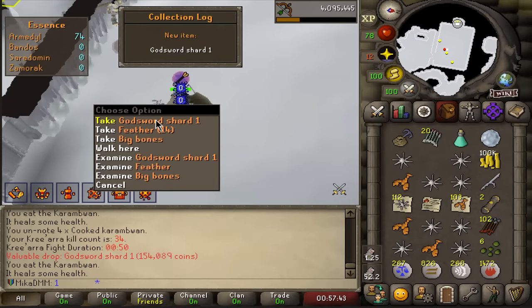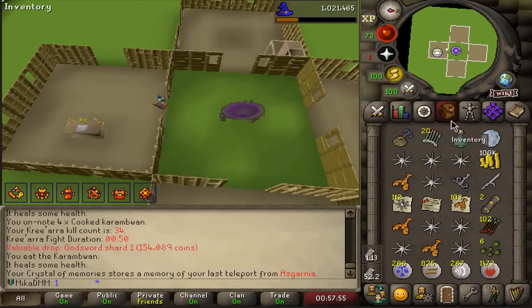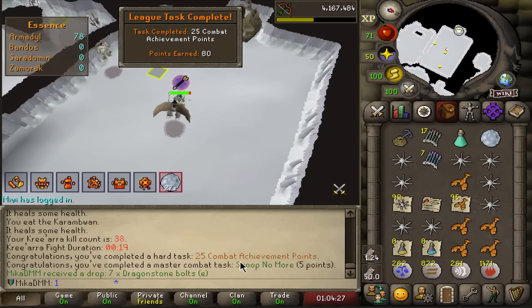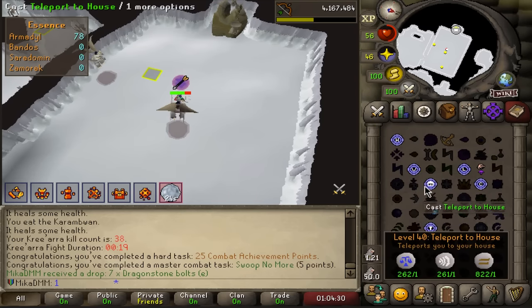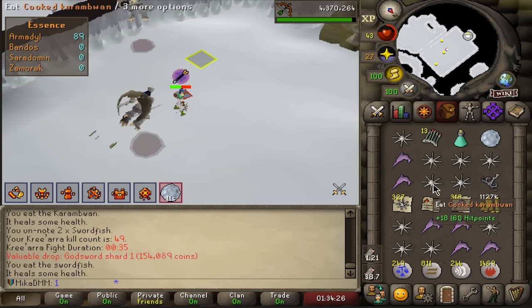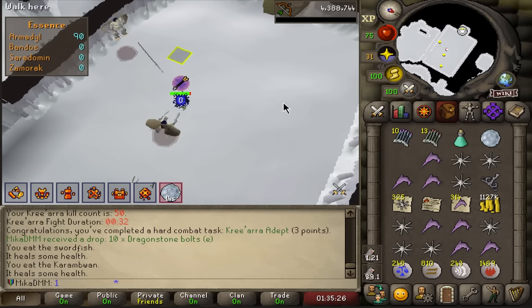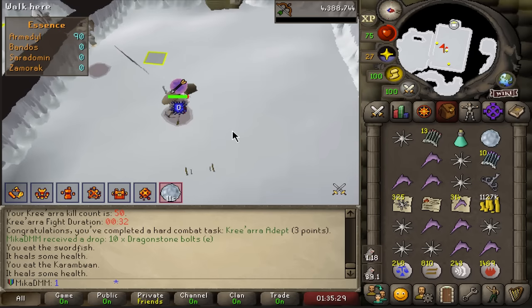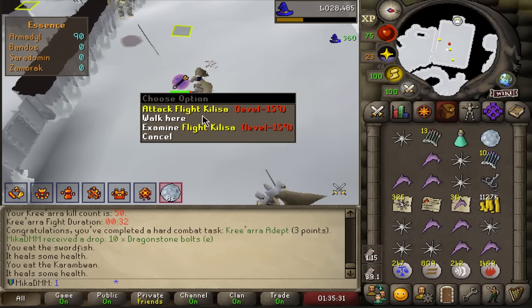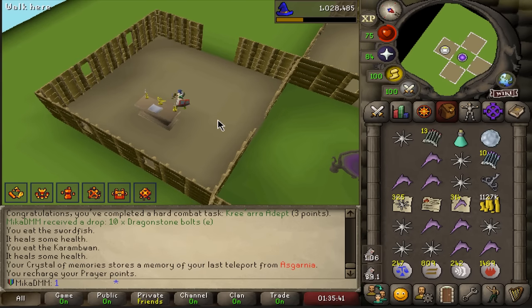This is really good — Godsword Shard 1 as well. We're on 34 KC and no armor pieces so let's keep going. 25 combat achievements — I have no idea what I just did but I'll take it. There is another Godsword Shard 1, very first dupe. Hey — we got Kree'arra Adept, so that's 50 KC. Also earlier I didn't mention it but we got killing Kree'arra without taking any melee damage — so flight kilista never hit, boss never hit. So basically if I want to complete combat achievements at this point, I need 100 KC, kill it with a black salamander, and I need one kill where I kill all the guardians first and then finish the boss.